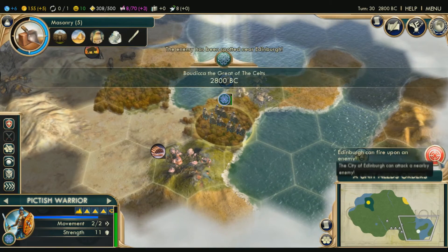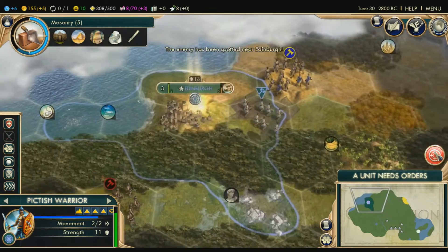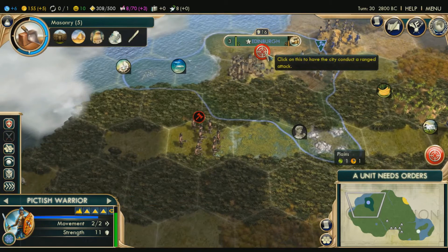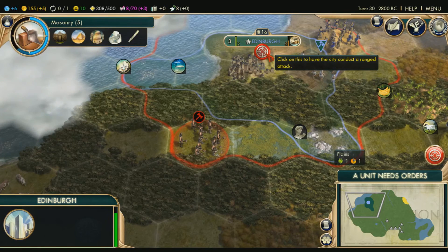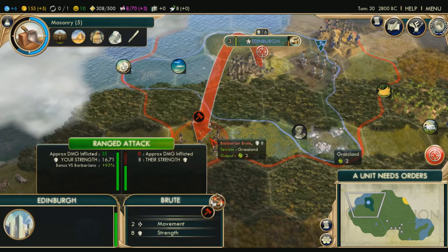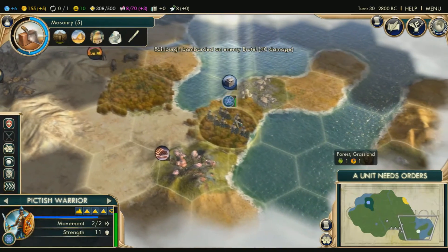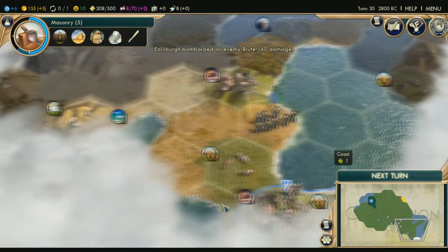It can fire upon an enemy — this is important. When this little circle with an aiming-type thing shows up and you click on it, it shows that a barbarian is close enough for me to fire on it with my city. This is an important part for later in the game when you're at war with a civilization or city-state, because when they come close to your borders you can fire a ranged attack which has no effect to you but lots of effect to them. It's quite strong actually.